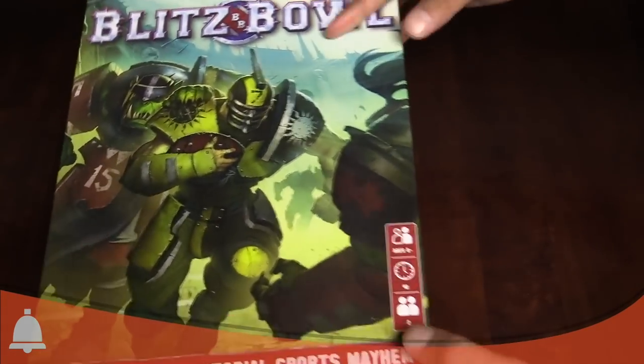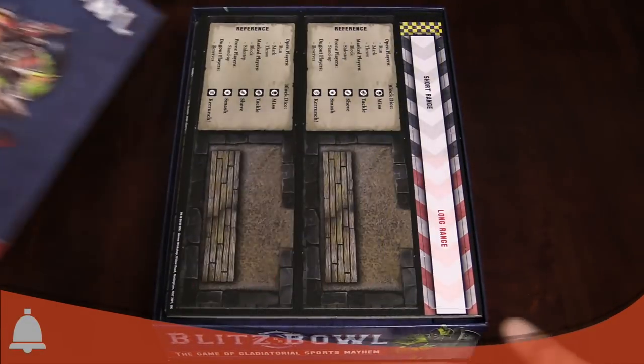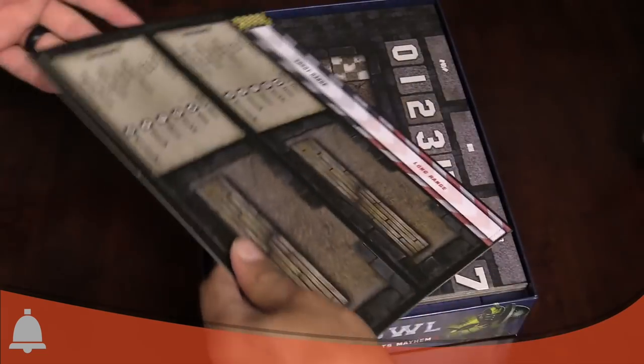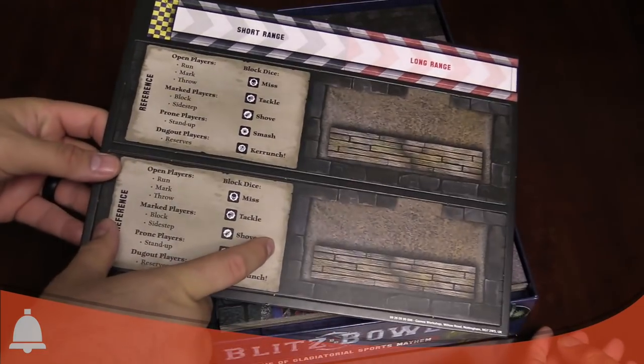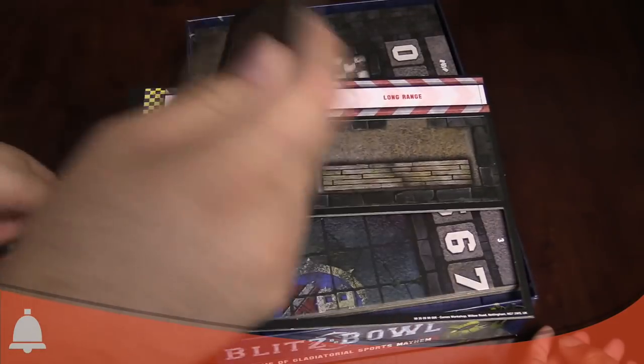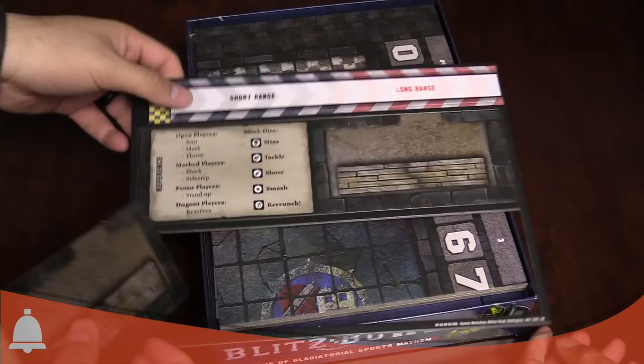Let's see what's inside the box. Here's the rule book — we'll come back to that shortly. Here are the dugouts, already popped off, and they've got your reference card on there. Double-sided dugouts. That's your throw ruler — short range, long range.